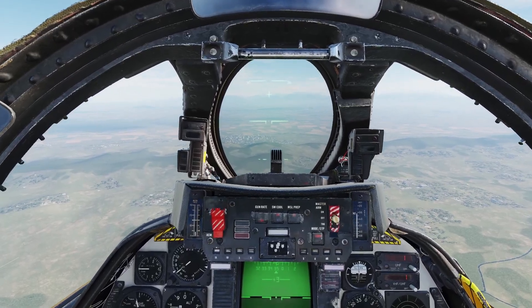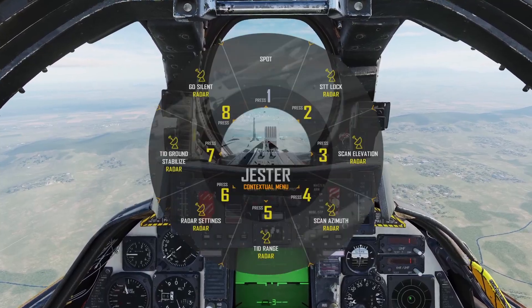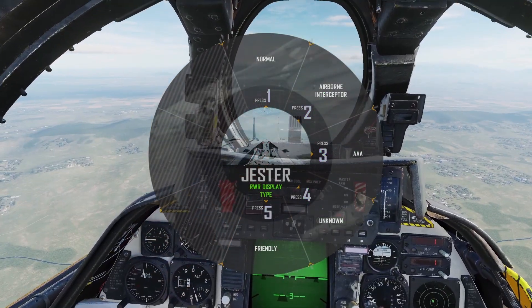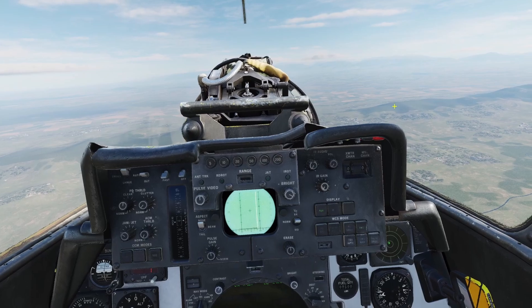The last thing to go over with the RWR is gesture control. From the gesture menu, you can go to countermeasures and RWR, then go to display type, and choose the display priority type for the RWR. That was the RWR.